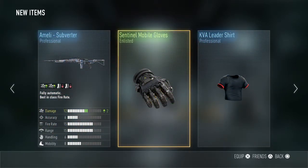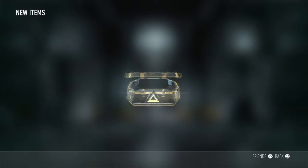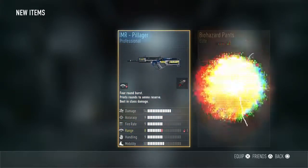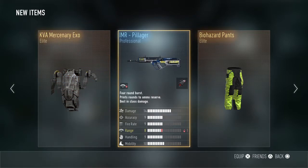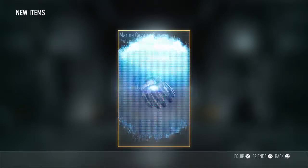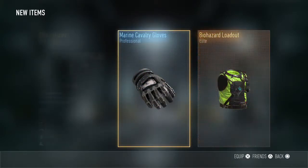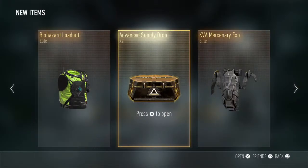A melee sub — plus two damage, and that's it. That is sick, it is a very good melee. What's the best thing we've got so far? Elite! KVA mercenary XO and biohazard pants. Elite! Elite! XO and six, money, and the biohazard loadout.